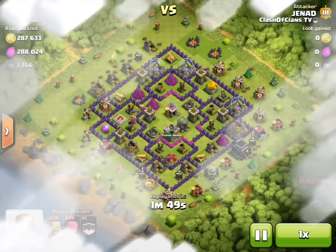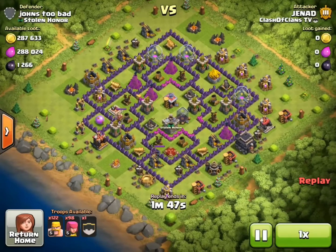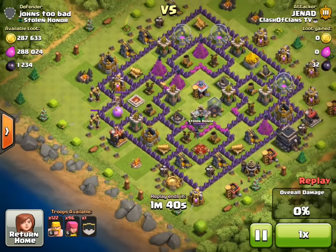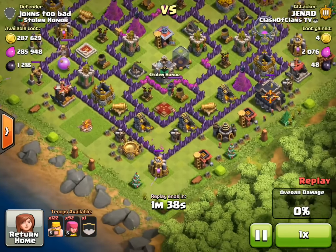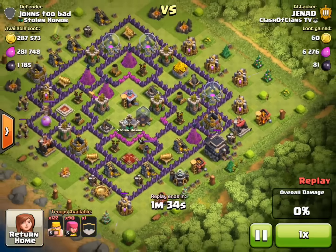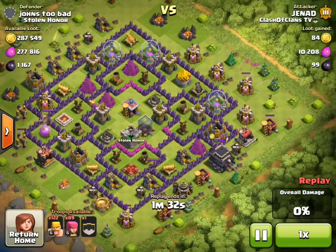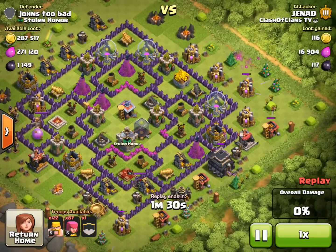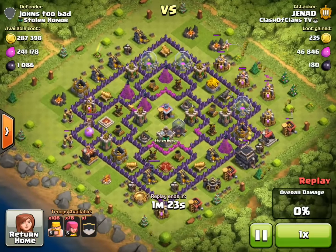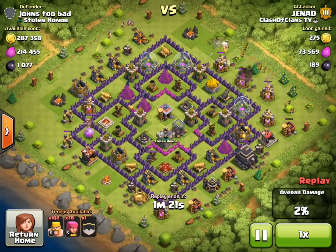Let's go to our last and final attack for this video. This is another inactive player, and it was an attack done by me again using Barbarians and Archers, because as I said it's the best way to farm Gold and Elixir. All the resources were in the collectors and they were all outside of the base, so this was a fairly easy attack. I kind of dropped Archers all around the base where defenses couldn't target them, so I could keep as many troops as possible.